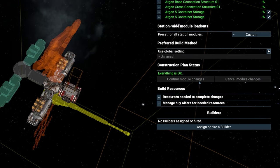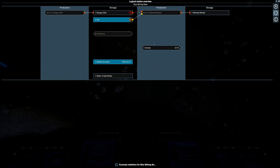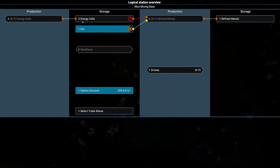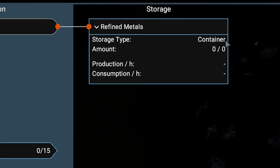Confirm your changes and that's it. If you now check the logical station overview, you can see that we have energy cells and ore, which combine into refined metal. Expand the container to see which storage type is needed and other useful statistics of each module.